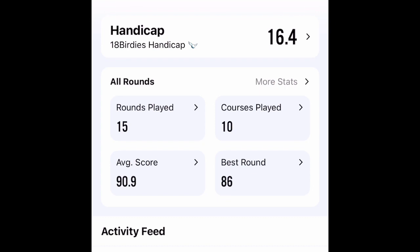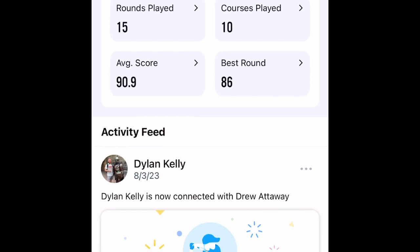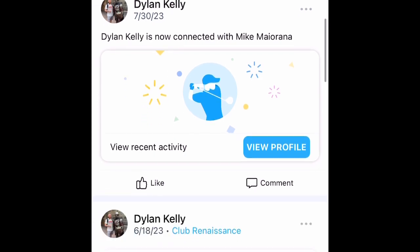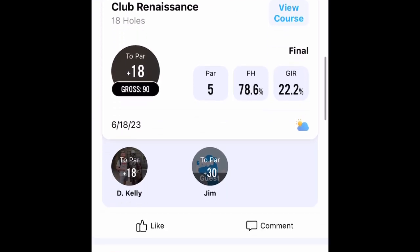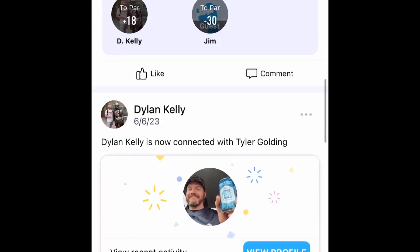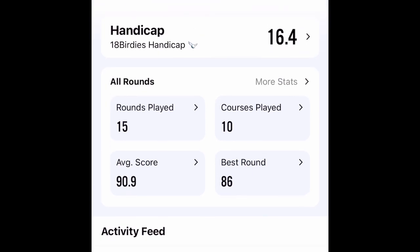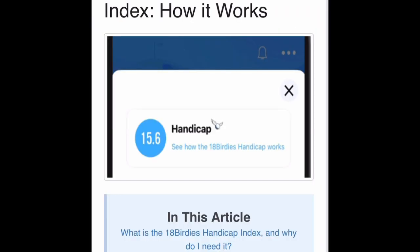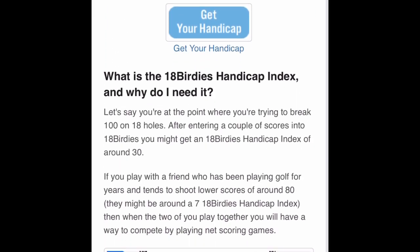Here we have the home screen, which is going to give you your handicap, rounds played, courses played, your average score, and your best round. You can also scroll down the screen to review what you have been doing as of late, and you can revisit courses to see where you can improve and set goals for yourself. As we head back up the screen, you're going to click that handicap button and it is going to give you the breakdown of how 18 Birdies is breaking down your handicap — very good knowledge here on this page so you know exactly the ins and outs of your handicap.